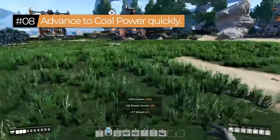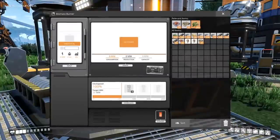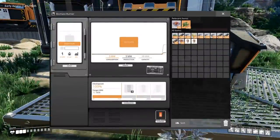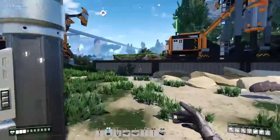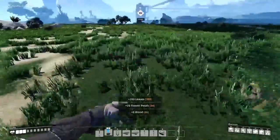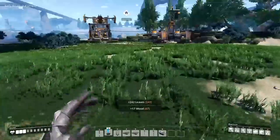Tip number eight: one of my biggest tips for new players — and for experienced players starting a new game — is to advance to coal power as soon as possible. Refilling biomass burners takes a lot of time and manual effort. Getting to coal power eliminates all that time spent finding leaves and wood to create biomass for your burners.